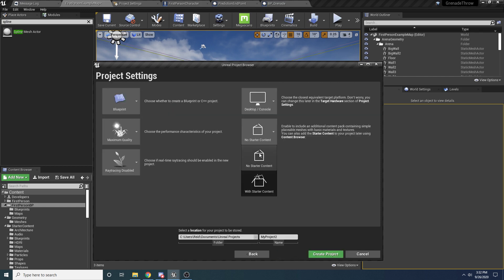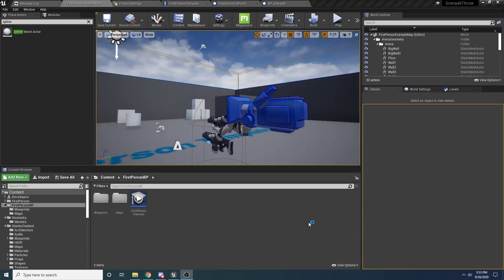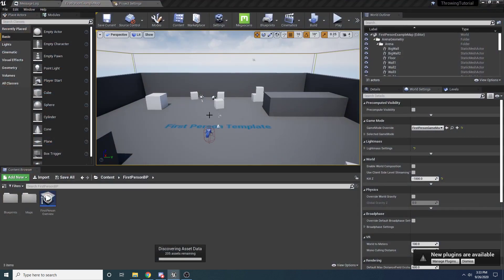Hit Next and make sure you turn on With Starter Content because we're going to be using the sphere and some of the other things that come with the starter content. Then just call it whatever you want - I'll just call it Throwing Tutorial. Go ahead and create the project and give it a second to load, and then we'll jump right into it.